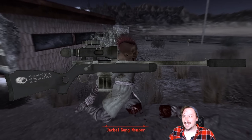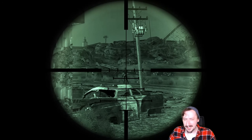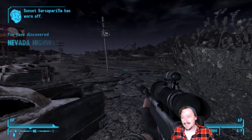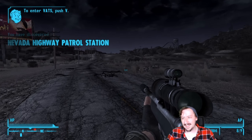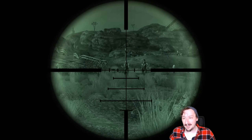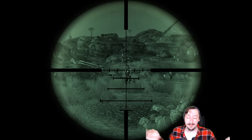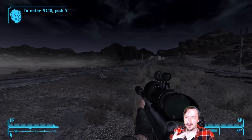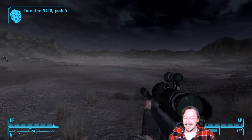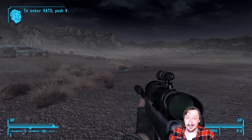Coming in at number 5 we have the Rat Slayer, the unique varmint rifle. You can find it in Brockflower Cave next to a bunch of giant rats, which are actually pretty dangerous in the early game. It's a fully modded-up varmint rifle with a suppressor, a night vision scope, and an extended magazine, and it's more lightweight than the regular version. It takes the 5.56 round, which is super plentiful throughout New Vegas, and it's very versatile — armor piercing, hollow point, whatever you need. It's not the strongest sniper rifle by any means, but it's probably one of my most satisfying weapons to use.